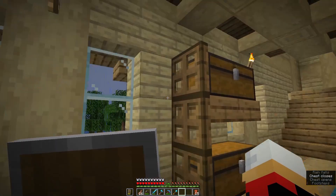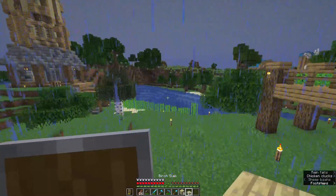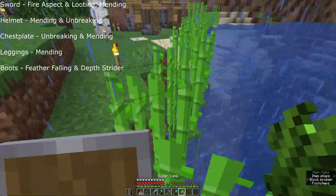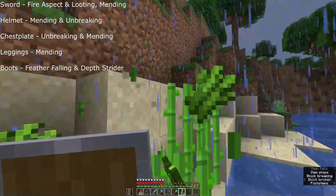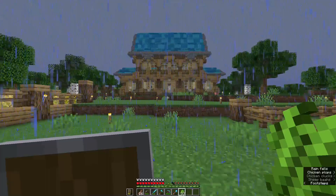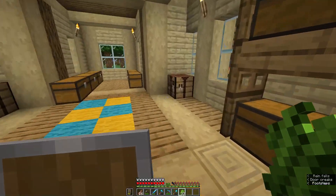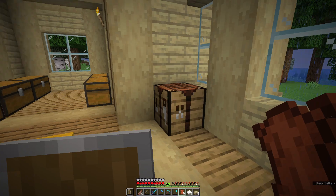From what I know about the enchantments I want for my armor: I want fire aspect and looting for my sword, mending on all my items to repair them with XP, unbreaking so nothing can break, and feather falling for my boots so I have a harder time dying to fall damage. Protection provides general protection but feather falling will definitely help significantly with fall damage. I'm going to make a few more bookshelves and grab my obsidian again.